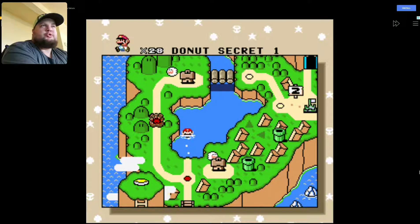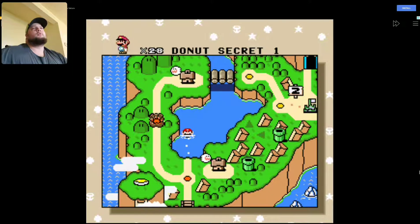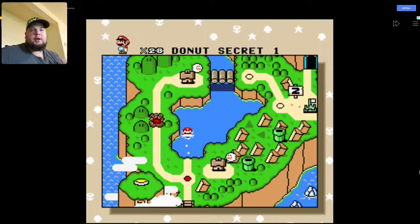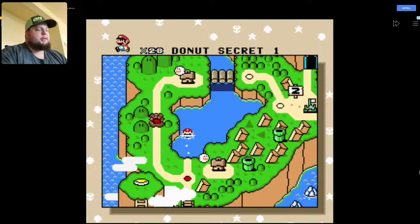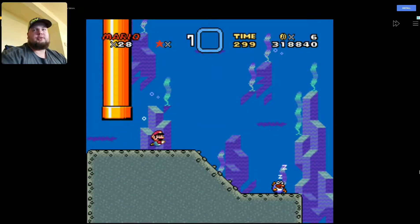Hey everybody, welcome back to Super Mario World for the Super Nintendo. We're gonna do Donut Secret 1, our first secret of the game. It's a water level, so let's see what's going on. I think this is your first underwater level.